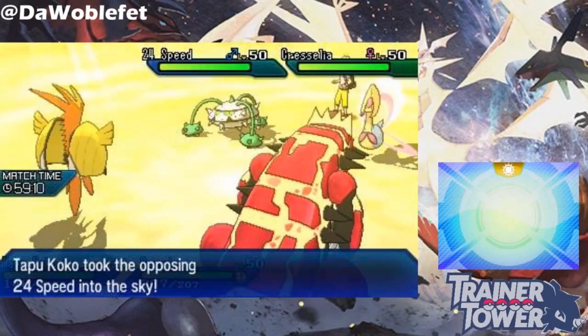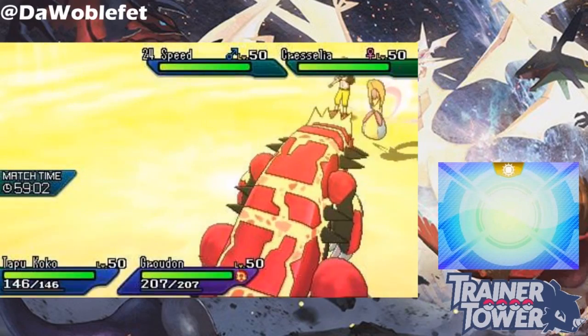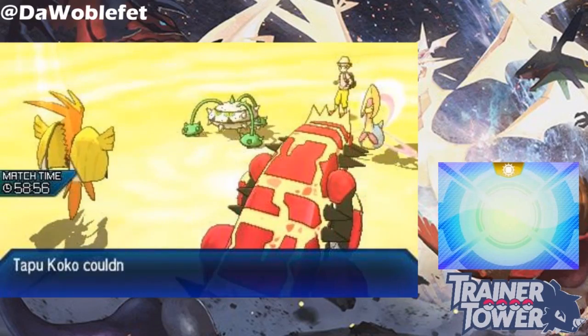In Sky Drop's case, if you already picked up a Pokemon, Gravity will immediately bring both Pokemon down to the ground, and the opposing Pokemon will get the opportunity to attack if it hasn't yet this turn.